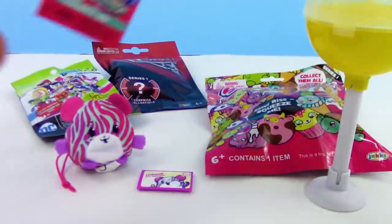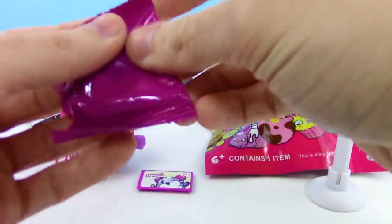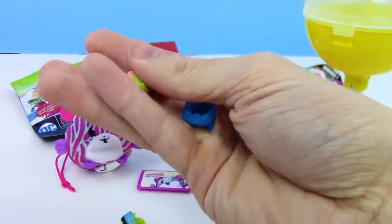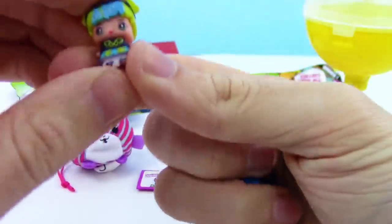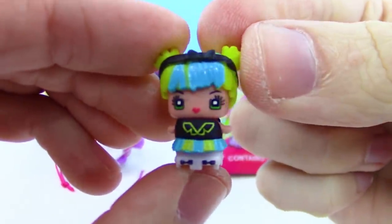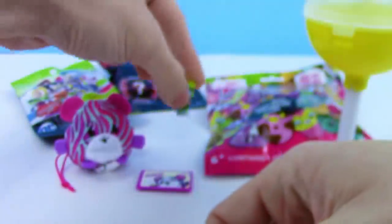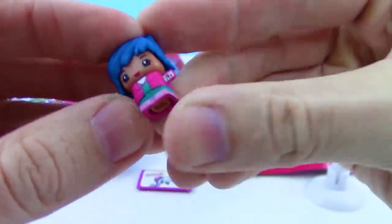Let's see what two we got! Putting the hair on — looks like we got Roller Derby, wearing roller skates and very bright green and blue hair. And this one — we got Gamer Girl holding a controller in her hand. So cool!